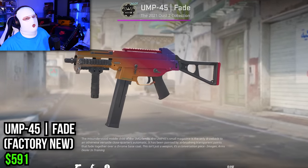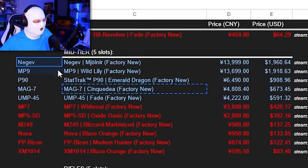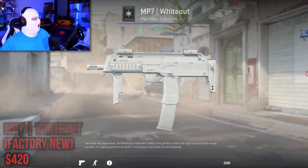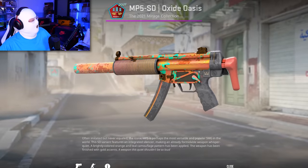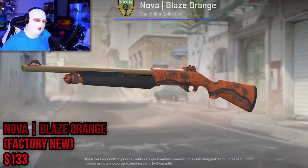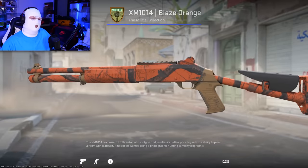The final mid-tier pick is the UMP Fade non-souvenir at $590. Skins that didn't make the cut include the MP7 Whiteout at $420, MP5-SD Oxide Oasis at $392, Nova Blaze Orange at $133, PP-Bizon Modern Hunter at $122, and the XM1014 Blaze Orange at only $83 — pretty low.